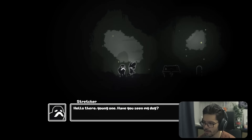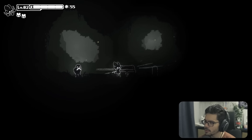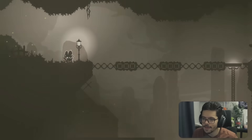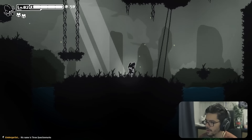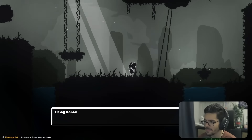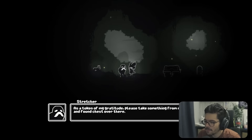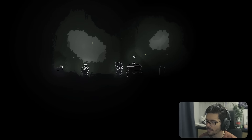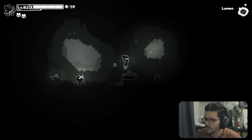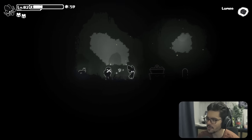We meet a character named Stretcher who's missing his dog. After finding Dover the dog and returning him to his owner, we receive a reward from the lost and found — a strange fragment that grants us the Dash ability. Press right analog stick to dash in the direction you're facing. It's limited by your lumen resource. The dash feels pretty good.